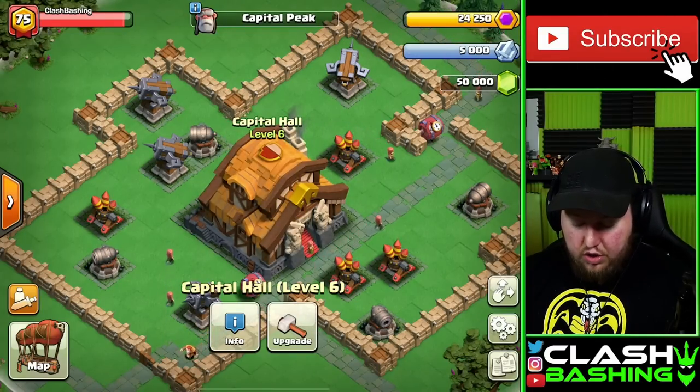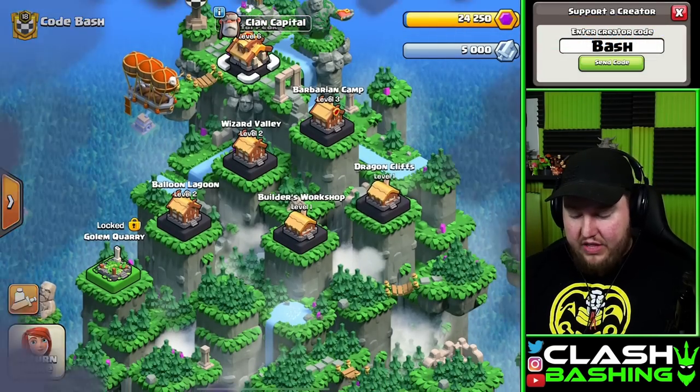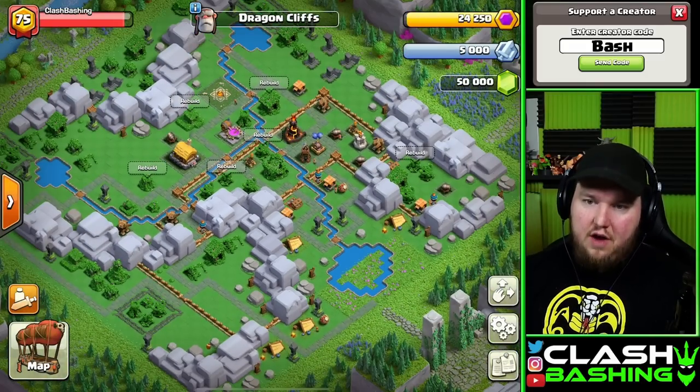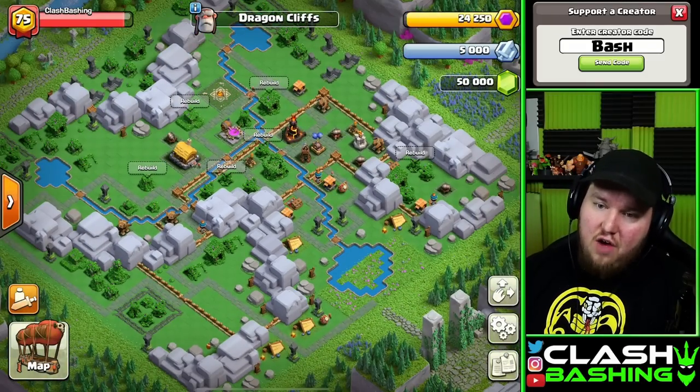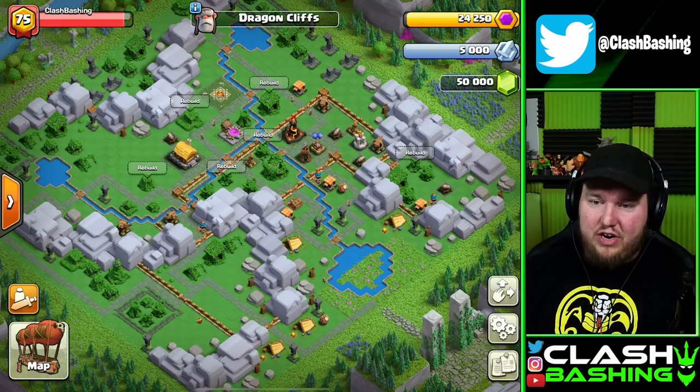Clan Capital up to Level 6, which should unlock Dragon Cliffs. And this, at max level, is by far one of the hardest stages. Starting off, it doesn't look very intimidating — let's be honest, it is not very intimidating. Let's take a look at what we have in here.